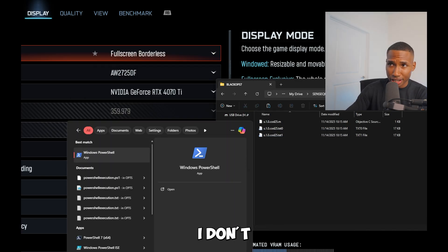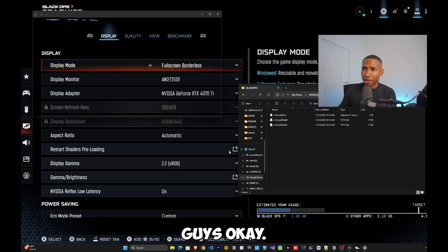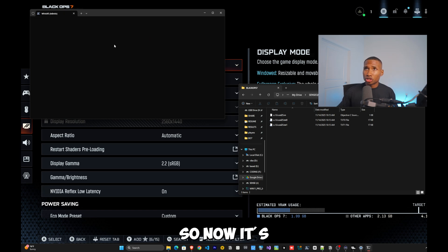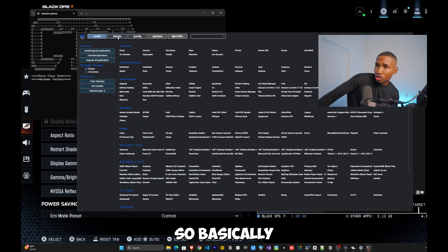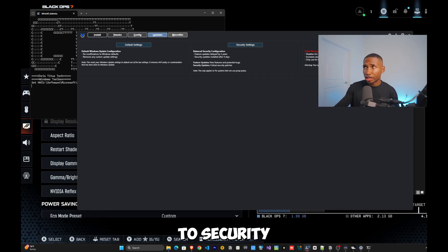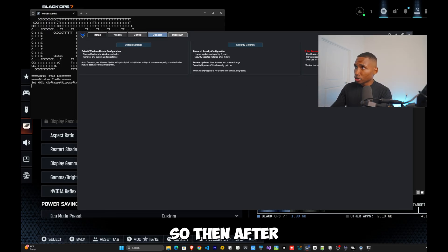Here's a little secret sauce I don't give to everybody. Search PowerShell and run it as administrator. There's a code in the description — it's a Chris Titus script. Copy and paste it into PowerShell and it will pull up a configuration screen. Go to Tweaks > Standard, run those tweaks, then go to Updates > Security Settings. This keeps your PC stable for a year or two without needing to change anything.